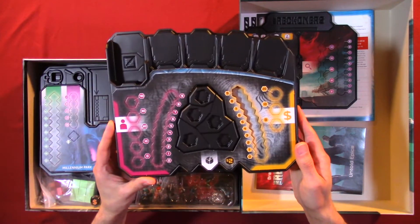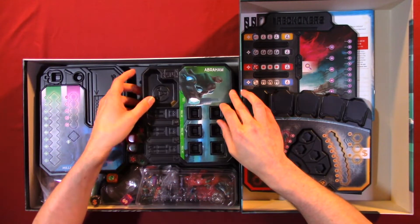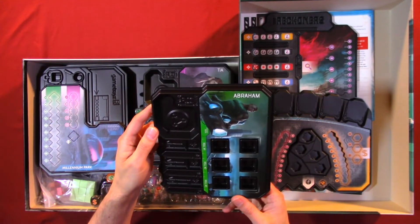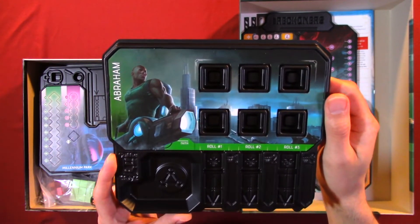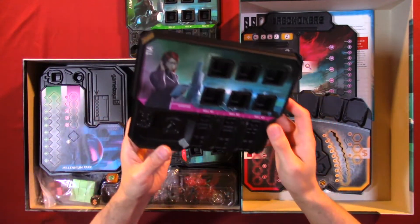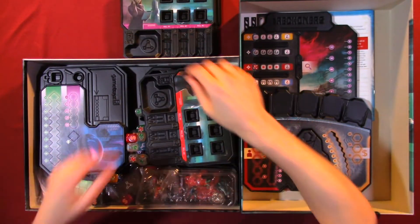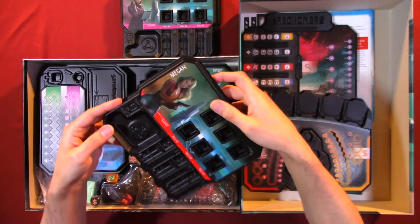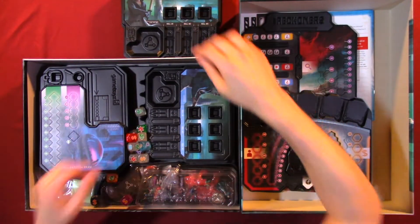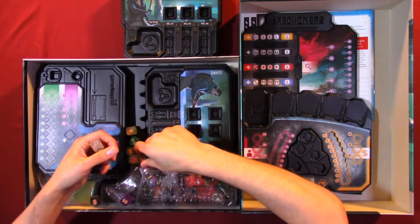Here we have some more trays, and you can tell where they're being punched out. Here we have Abraham, one of the characters. Here we have another character, and another character — Megan. Here we have a whole bunch of dice. I really like the dice design.